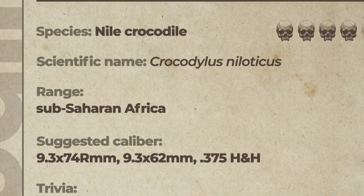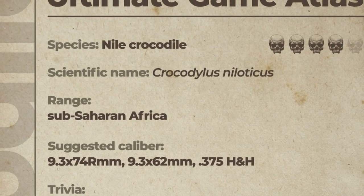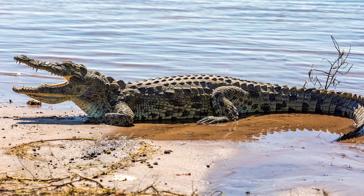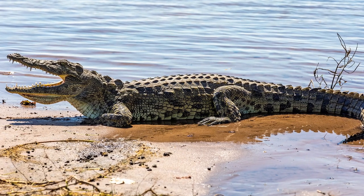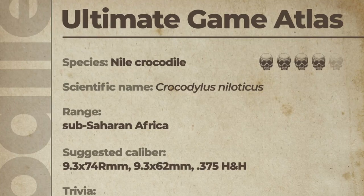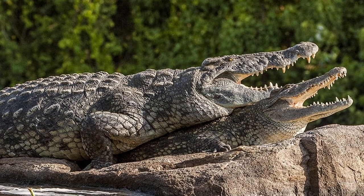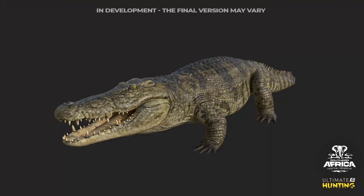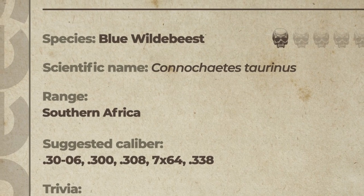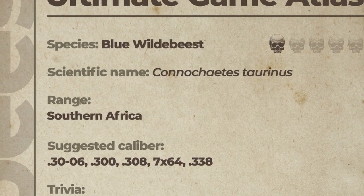Now we have the Nile crocodile. The range is sub-Saharan Africa, and the suggested calibers are the 9.3x74, 9.3x62, and 357. I had no idea that crocodiles have five different calls, including courtship calls for males and peepings of babies inside eggs. The lethality rating is a four out of five, so be cautious and aware — you just don't want to get snatched by one of these guys and dragged off to a murky tomb.